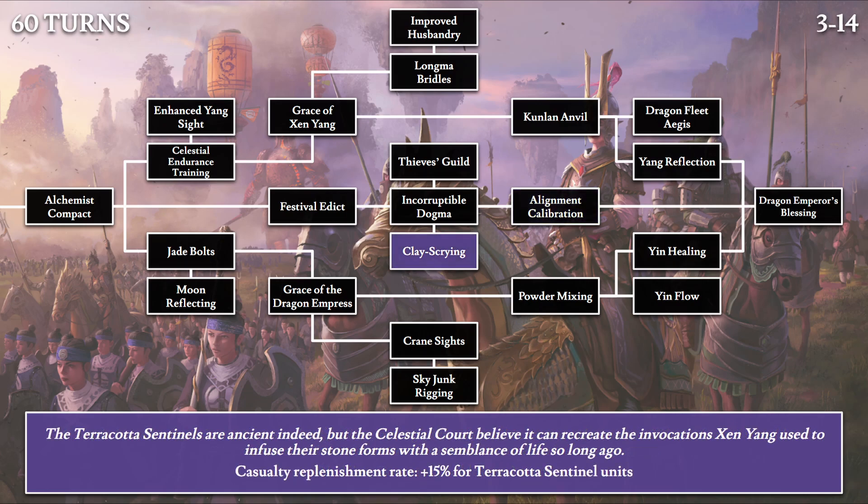Then Clay Scrying: 'The Terracotta Sentinels are ancient indeed, but the celestial court believes it can recreate the invocations Shenyang used to infuse their stone forms with a semblance of life so long ago.' Basically court sorcerers trying to recreate the Dragon Emperor's magic of creating terracotta sentinels, benefiting us with a 15% increase to the replenishment rate of your terracotta sentinels.